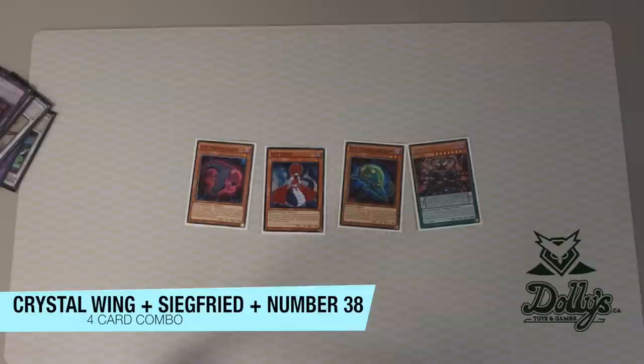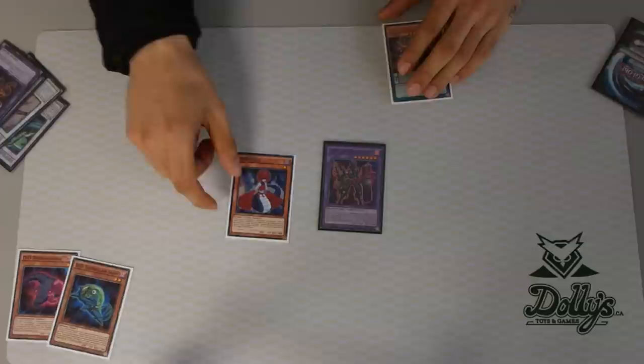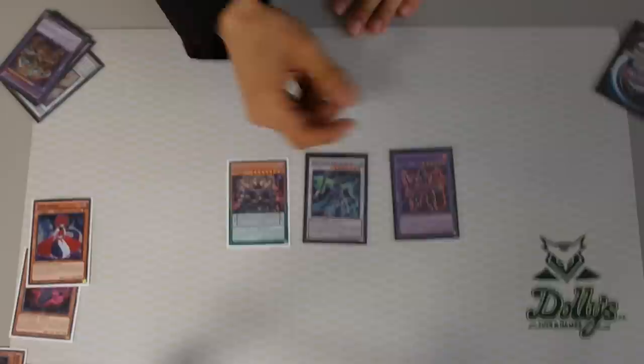So let's go off to combo number two. The cards that you need in your hand are a Swirl Slime, a Necro Slime, a Lamia, and of course a Ragnarok. You always start with these two — use these two, get this guy out, normal summon two for Alexander. Then you banish the Swirl Slime, special summon the thing.